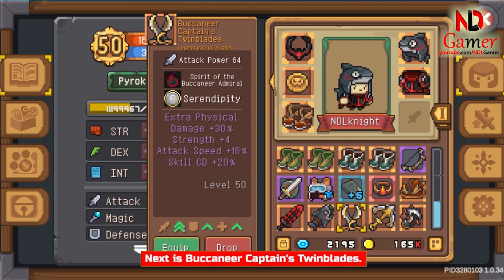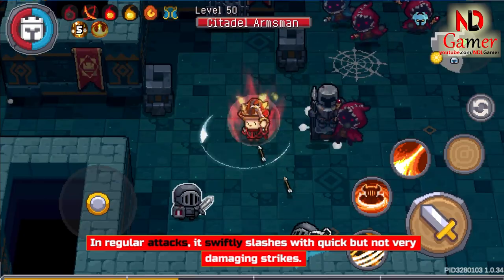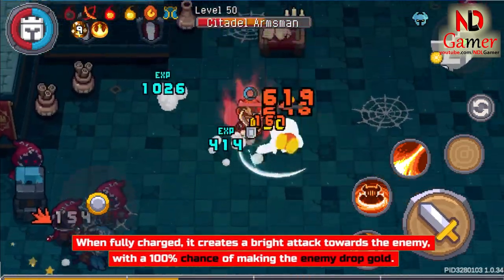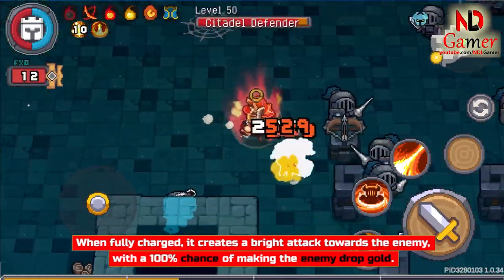Next is Buccaneer Captain's Twin Blades. In regular attacks, it swiftly slashes with quick but not very damaging strikes. When fully charged, it creates a bright attack towards the enemy with a 100% chance of making the enemy drop gold.